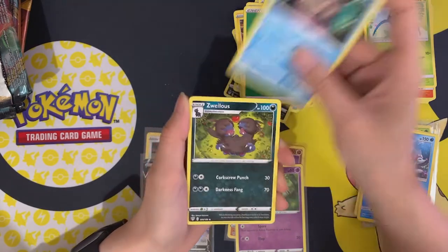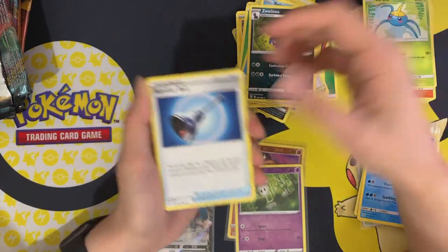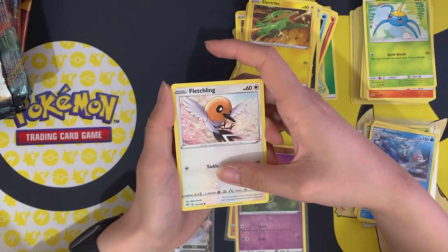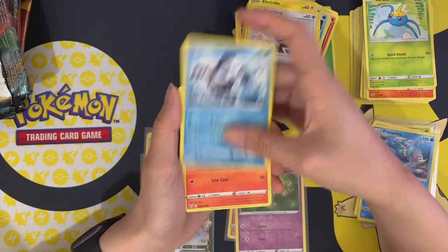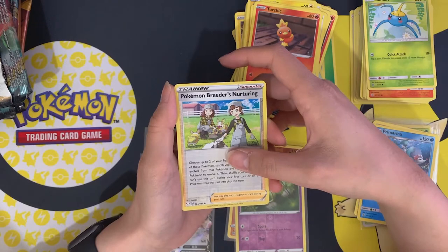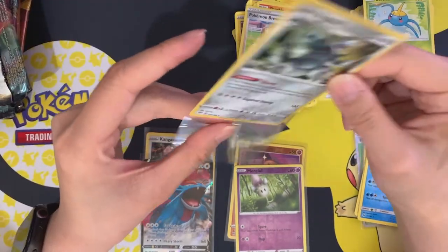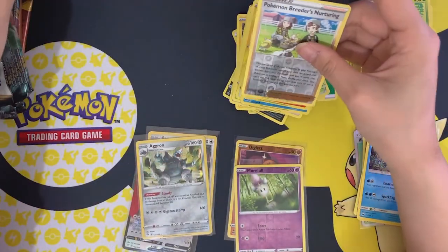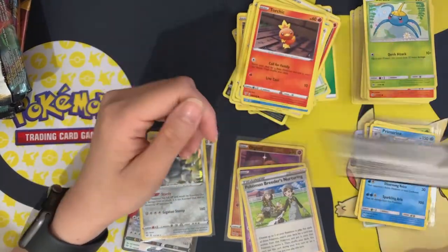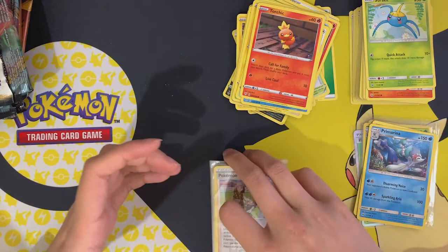Last Darkness of Blaze pack: leaf energy, Wailmer, Jirachi, Zacian, Ferroseed, Pansage, electric energy, Galarian Mr. Mime, Torchic, reverse holo Pokémon Breeder's Nurturing, and an Aggron holo. It feels really weird opening Darkness of Blaze — it feels like forever since I've opened these.